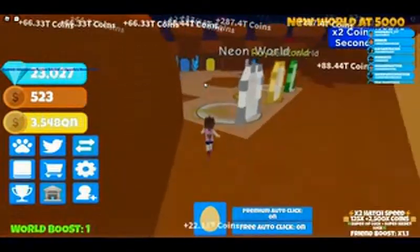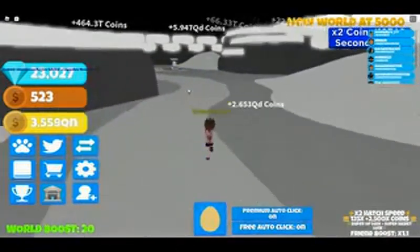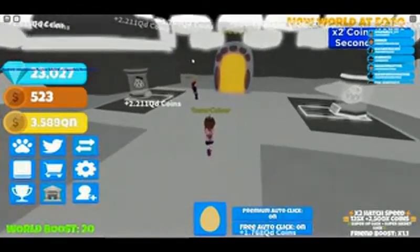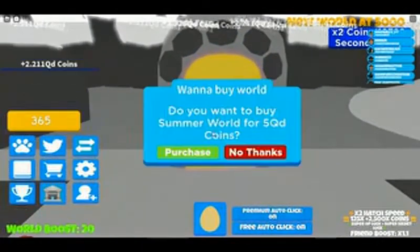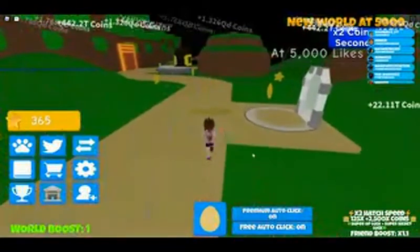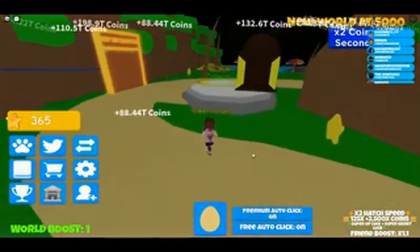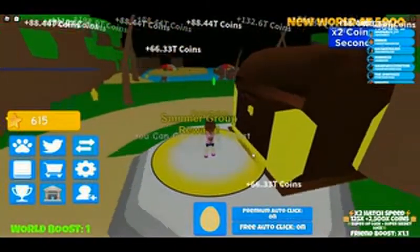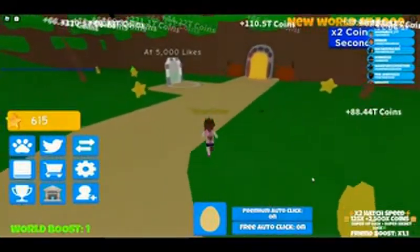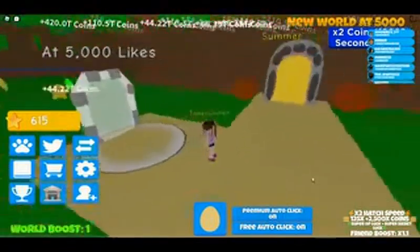There was an update a while back — to get to the Beach World you have to go into this world and unlock it. I'm going to go ahead and unlock it since I haven't yet. Sweet Dreams has maxed her ranks out too! It costs 5 QD, so yes, we're going to purchase it. Let's go collect our chest — I've been having trouble with my keyboard. We got 615. Right there is going to be the new world at 5,000 likes — there's the portal, but it's not here yet. Get those likes on this game!